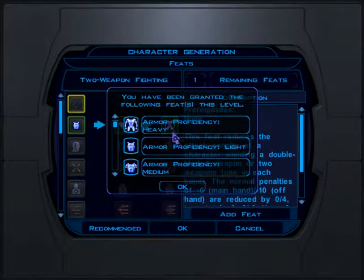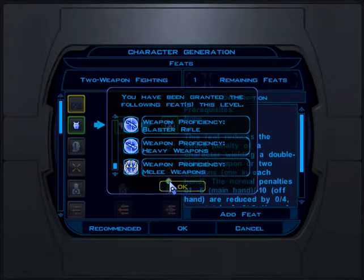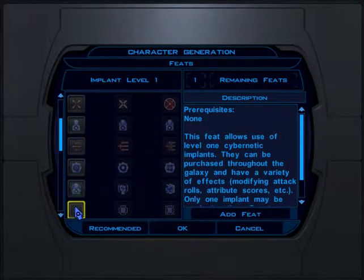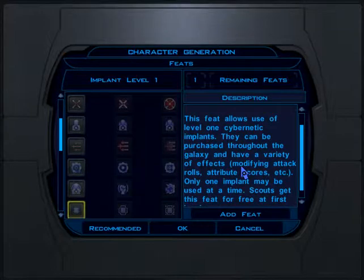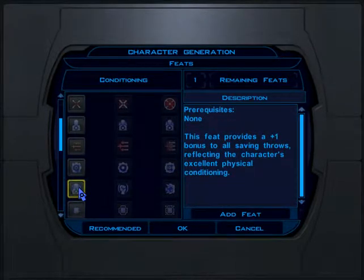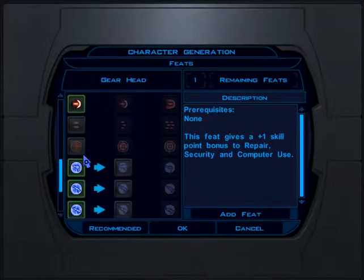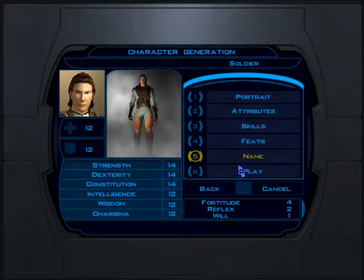And then feats — I've got full armor, power attack, power blast, heavy weapons, melee weapons. I can do dueling and strength. Let's do dueling — plus one to attack and defense, the efficiency of this combat form, and that's just one single-handed. I generally do that. I don't need cybernetic implants yet. Let's stick with dueling.